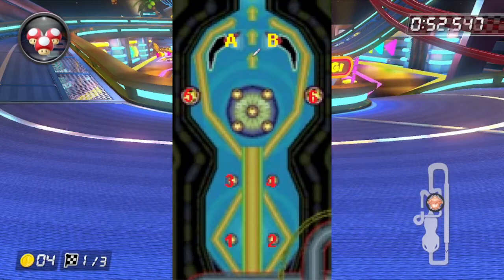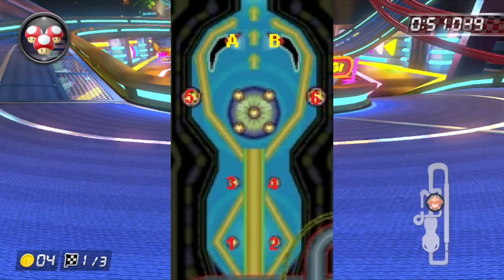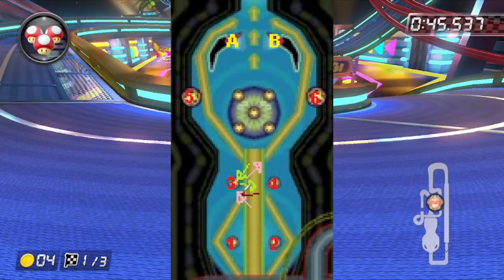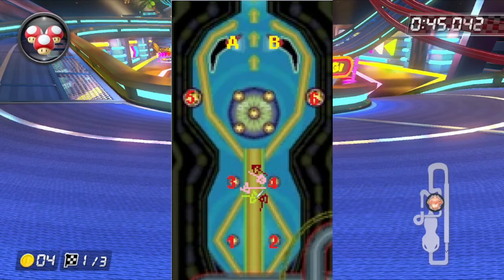Flippers are easier. Flipper A takes a ball from 6 and sends it back to 6. B from 5 and to 5 — only one way in both directions. For bumpers 3 and 4, things get complicated. Bumper 3 can be hit from 6 to 4, from 2 to 6, and from 4 to 2. Symmetrically, bumper 4 goes from 1 to 5, from 5 to 3, and from 3 to 1 — three different paths each.